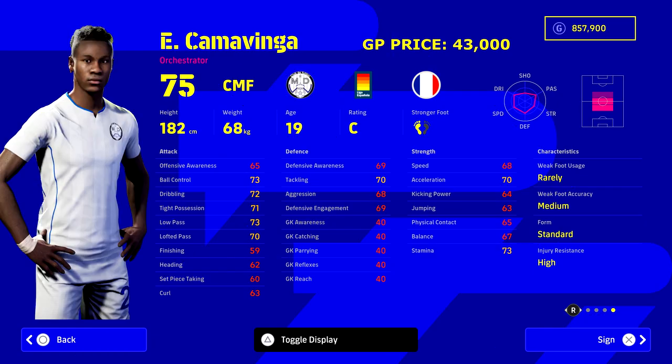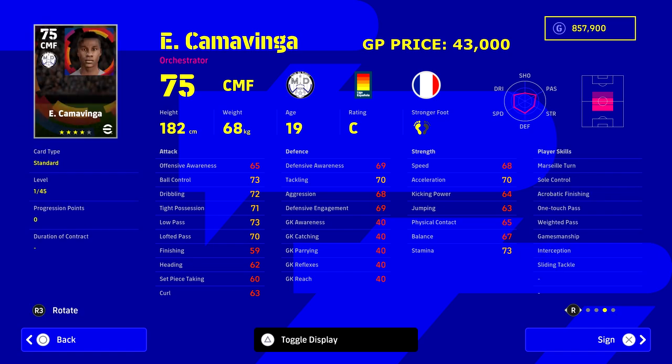Camavinga is fresh off his triumph last night, coming on and being an absolute unit against Man City. He's 43,000 GP, 19 years of age. His form is standard, but his player stats are excellent and he can go up 45 levels. If you have a little extra — maybe 10,000 more — Bellingham is also a very good option, but Camavinga is a real gem.